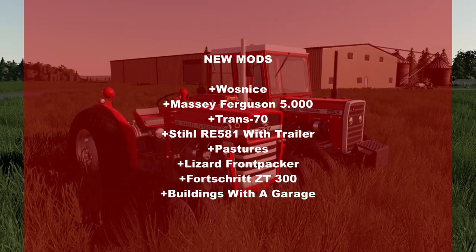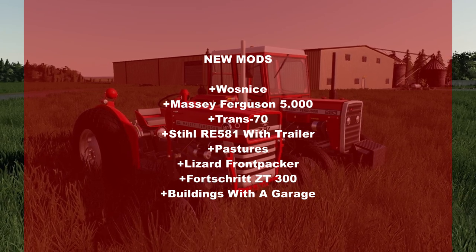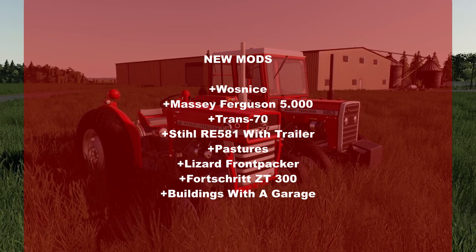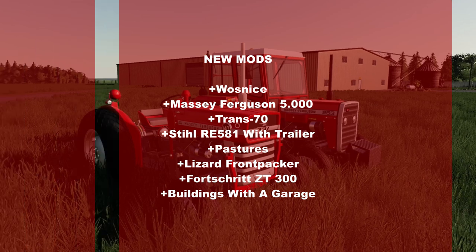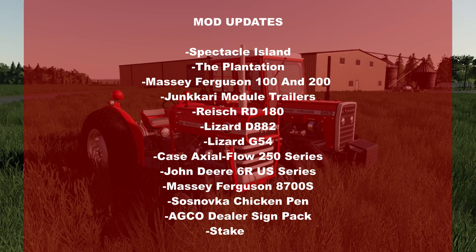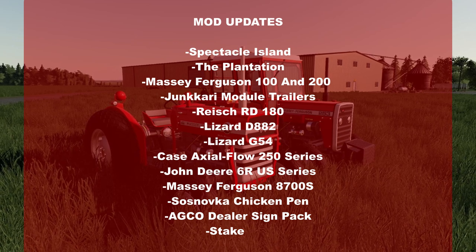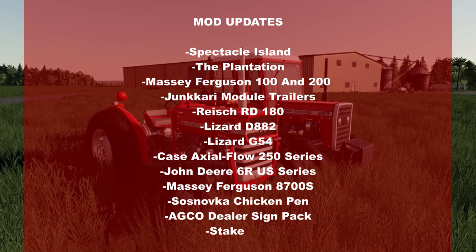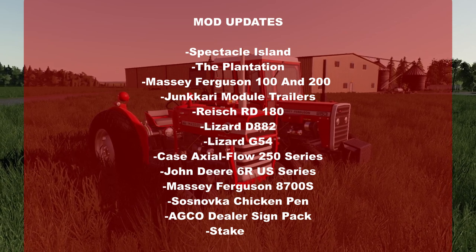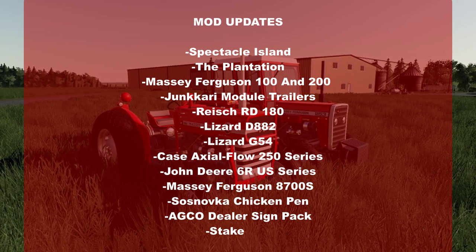New mods for today: we got Was Nice, which is a new map; the Massey Ferguson 5000; the Trans 70; the Stoll Re 581 with trailer; pastures; lizard front packer; Forst ZT 300; and buildings with a garage. Mod updates include Spectacle Island, the Plantation, the Massey Ferguson 100 and 200, Jakari module trailers, the Reach RD 180, the Lizard D882, the Lizard G54, the Case Axle Flow 250 series, the John Deere 6R US series, the Massey Ferguson 8700s, Sosnovka chicken pen, the Echo dealer sign pack, and stake roll.